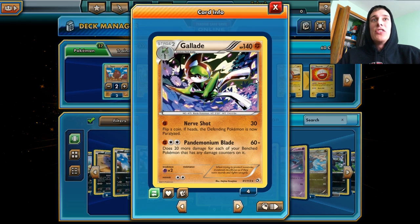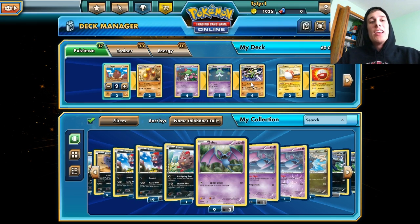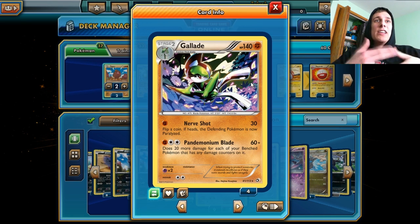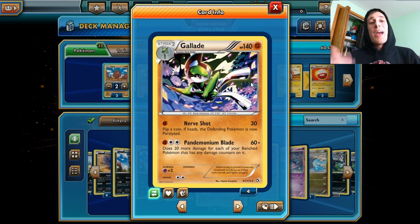Basically, the strategy of this deck is we want to attack with Gallade's second attack — I don't even know how to say it — but it does 60 damage plus 20 more damage for each of your bench Pokemon that has any damage counters on it. So potentially, if your whole bench is filled up with damage, you have 5 Pokemon on your bench and each one has damage counters, this will do 160 damage for a 3 energy attack.